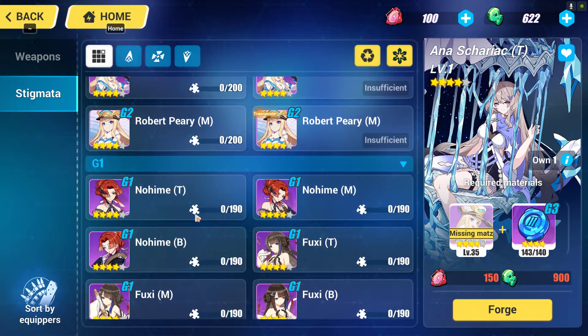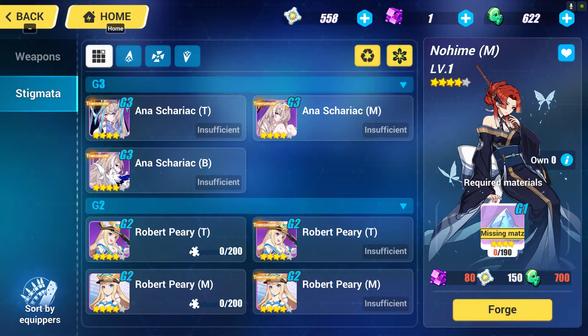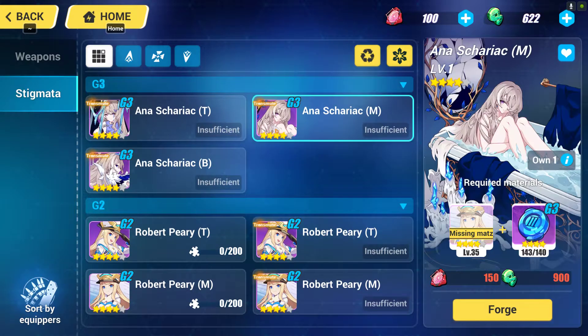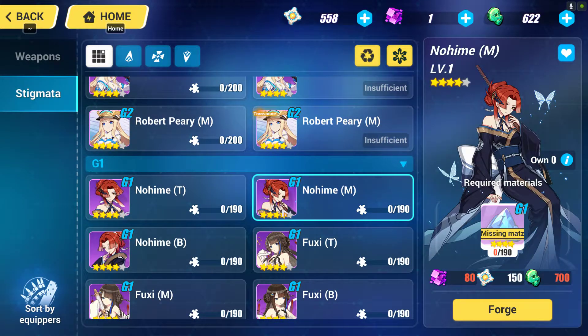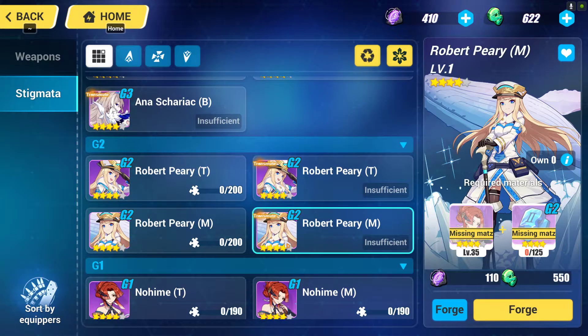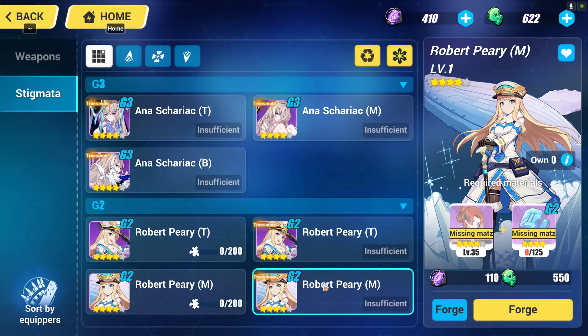To get the G3 ice stigmata, you must first get Anaskariak. In order to get Anaskariak you must sacrifice Robert Peary, and in order to get Robert Peary you must sacrifice Nohime. So I suggest you get Nohime as your G1 stigmata, then go for Robert Peary as the G2 stigmata set, because the materials needed will be almost halved. Once you have Robert Peary T, M, and B, you will be able to get Anaskariak T, M, and B. I am currently using Anaskariak T and M and working on the B.